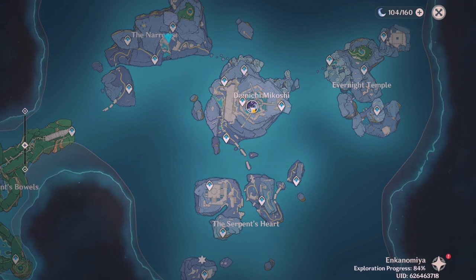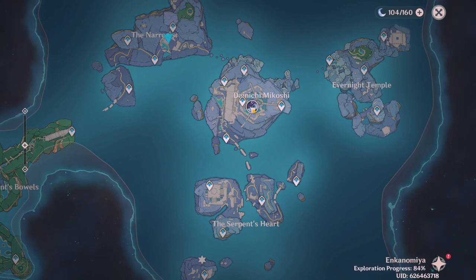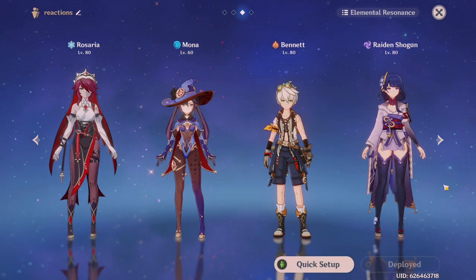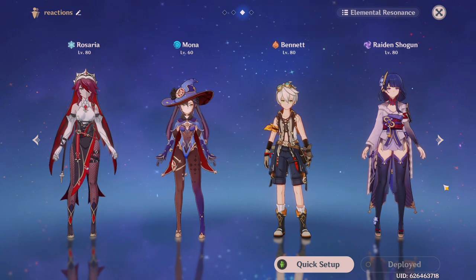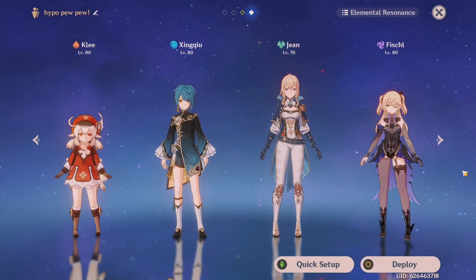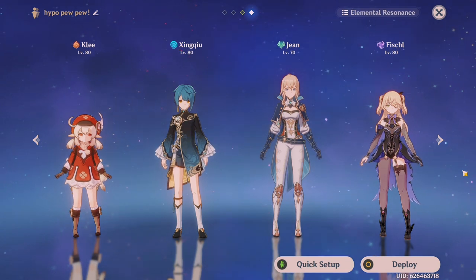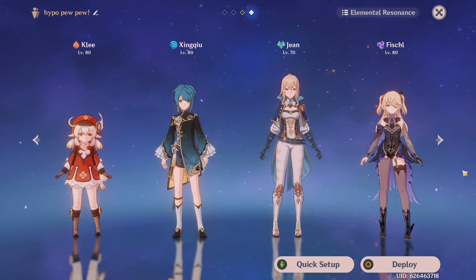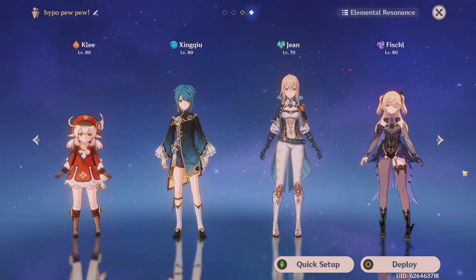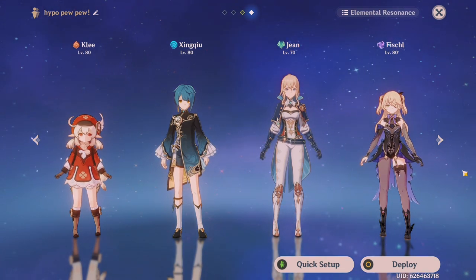Some world quests that seem insignificant are actually ones you want to do first before exploring and collecting chests. Prioritize the storyline and quests before going out to explore. If you haven't finished the archon quest or world quests yet, do those first before aiming for 100% Enkanomiya completion — trust me, you'll thank me later. Once you've finished everything you need to do and you're ready to explore, what kind of team is best for Enkanomiya?